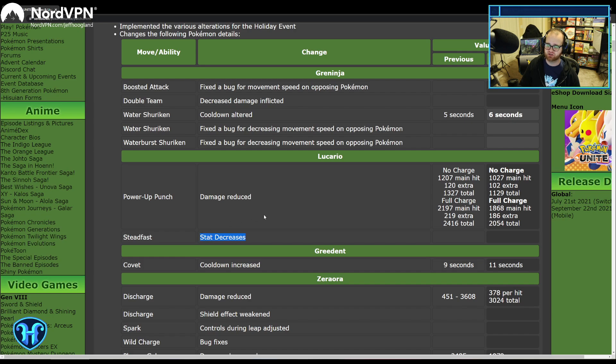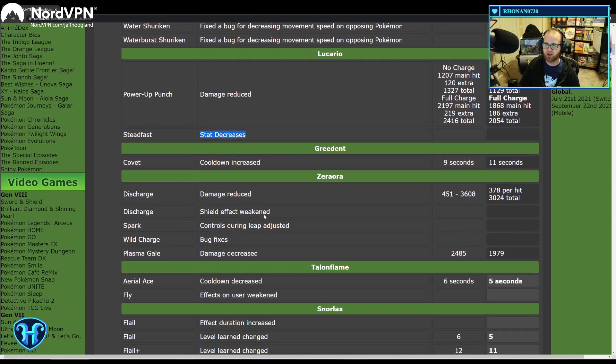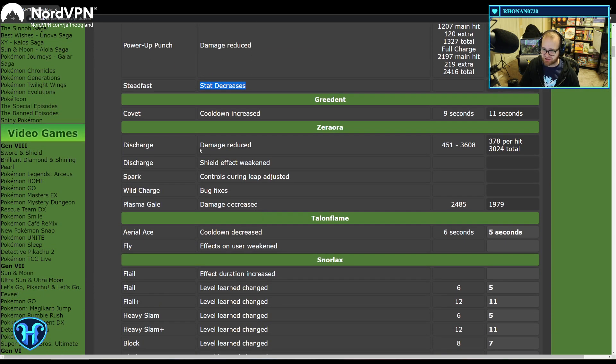Steadfast stat decreases — so you're less fast and get less of a shield when it triggers. That's good. Greedent is still not overtuned but still obnoxious. Really glad to see Covet get a tune down here — its cooldown is increased from 9 seconds to 11 seconds, which will hopefully make Greedent a little bit easier to catch on occasion.